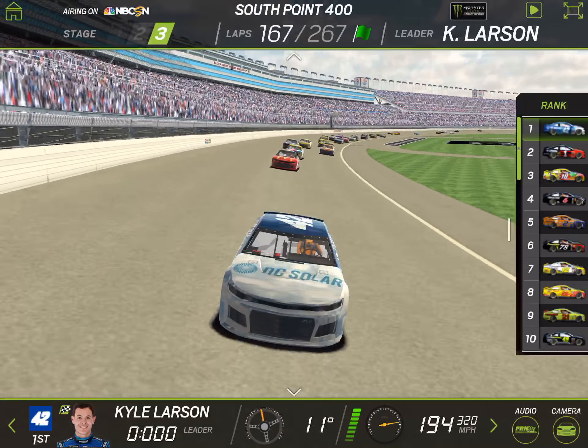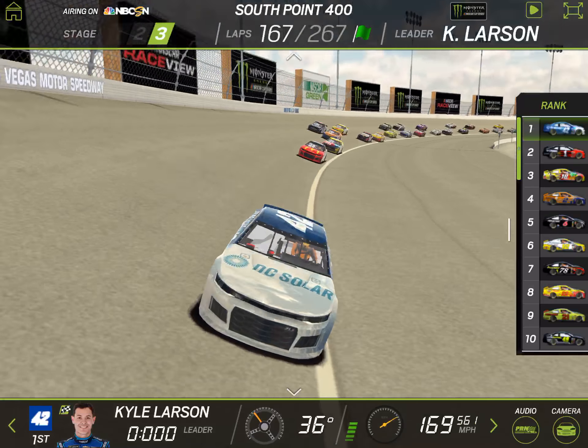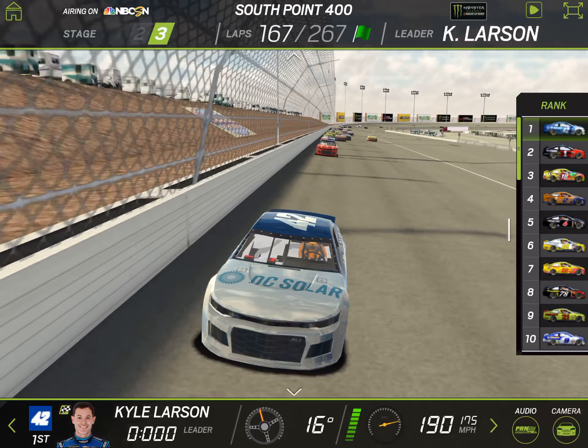Then it's going to be McMurray, Kyle Busch side by side to the bottom. It's Brad Kozlowski to the outside, Trevor Bain. So far it's been an adventure for Kyle Larson, losing a tire under green early, getting a lap back. He leads this race five car lengths over his teammate Jamie McMurray, three or four back to Kyle Busch.